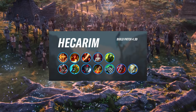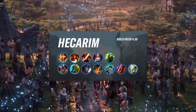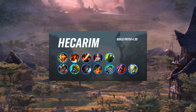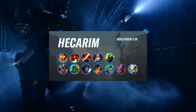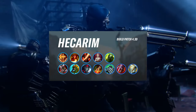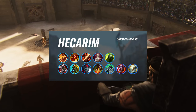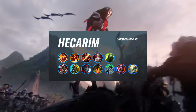Usually, if you play into heavy AD, you will go for Plated Steelcaps, Divine Sundra, Black Cleaver, and Death Stance — because it's physical damage and you really love to heal up from Death Stance passive, as well as the Triumph proc. After this, you can debate going for Spirit Visage if the enemy has some kind of magic damage and you need more healing, or you can go for a Sterak's Gauge, even a Frozen Heart, and maybe in some cases even a Guardian Angel.